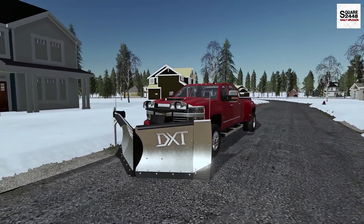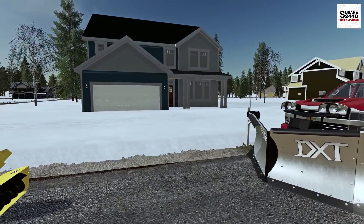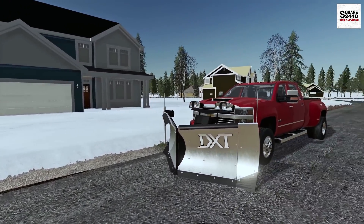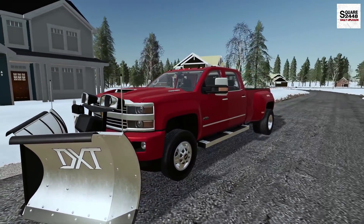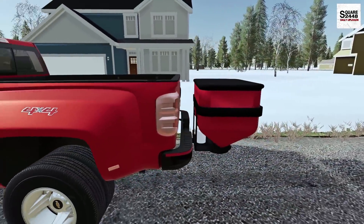Hello everyone, welcome back to landscaping. Today we received our first snowfall of the season — around 5 to 6 inches of light fluffy snow. Today we will be heading out for the first time plowing with our 2017 Chevy Duramax. We have the Boss DXT stainless steel V plow and a Boss Salter on the back.